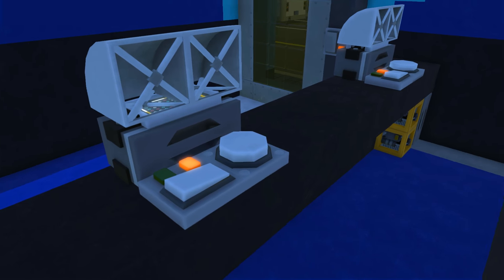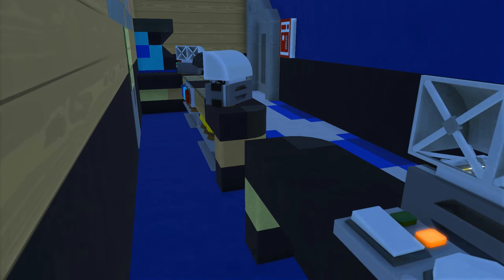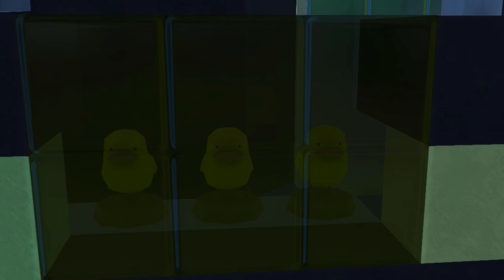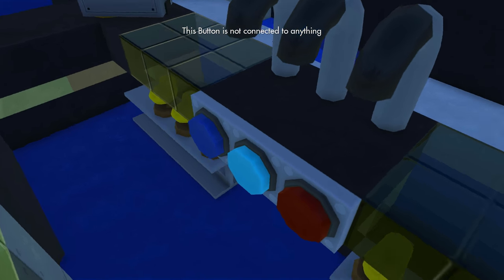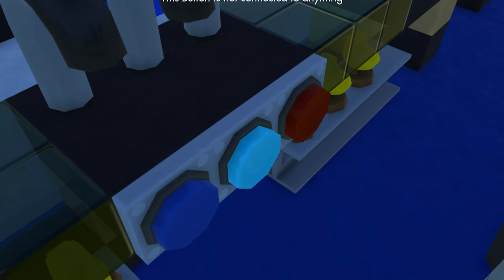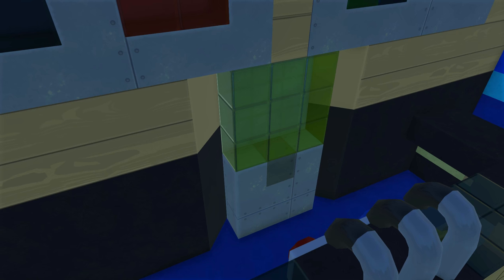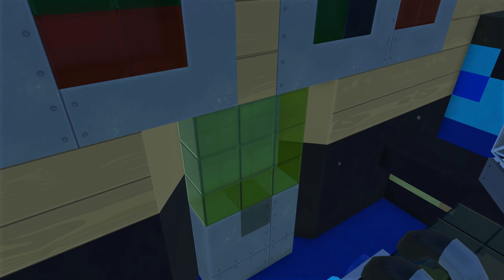Back here we have the back counter — these are just the cash registers or computers. These are the door controls here. And back here what we have is the concession — this is where you buy your snacks, your beverages, and your ducks. We got some more cash registers right here and we have the soda buttons: we got the blue cola, the spy cola, Spy Cakes cola, and the red cola. Not using names for obvious reasons. Back here we have the popcorn machine — it's kind of built into the wall because I was trying to conserve on space, but it works pretty well.